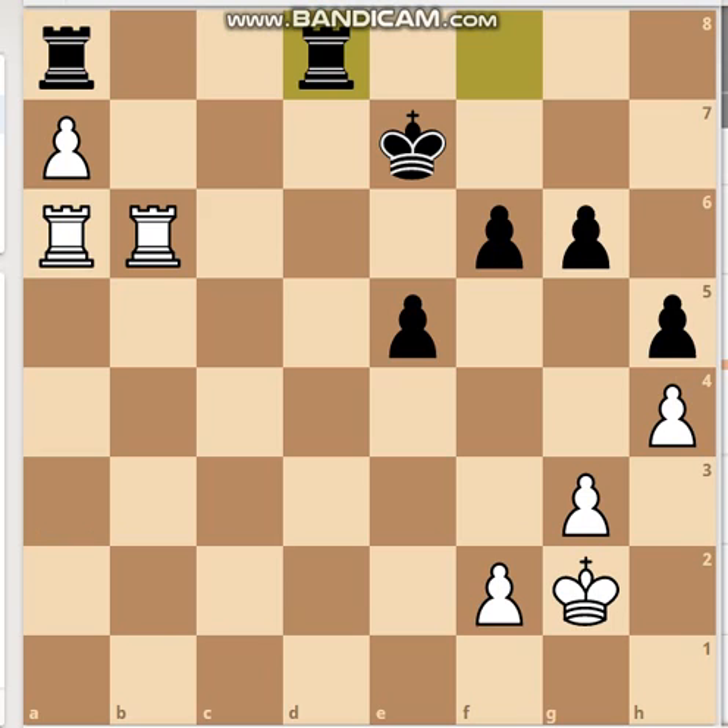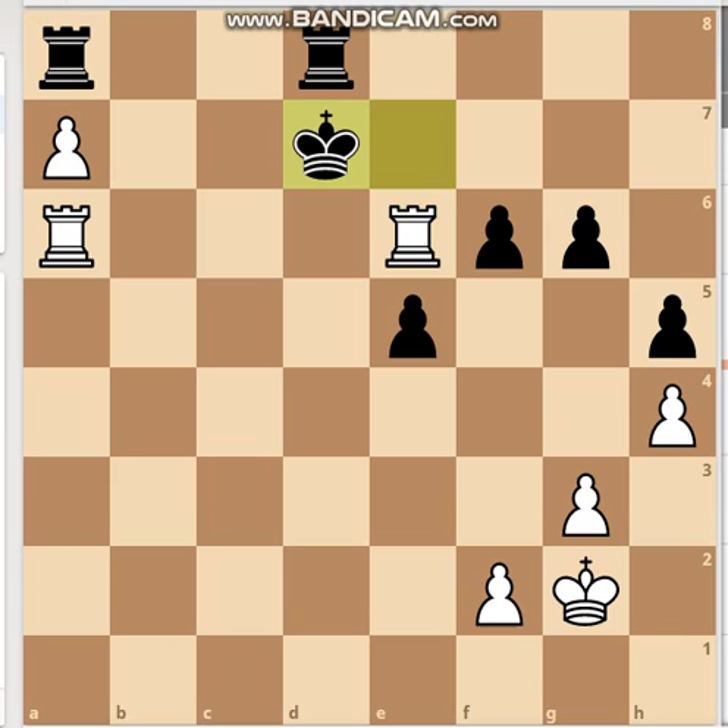Black can't sustain this position much longer. White played rook e6 check and black resigned. If black had played king d7, white would just capture with rook into f6 and white is clearly winning.